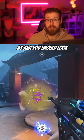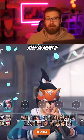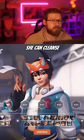And for support, you can pick Ana. As Ana, you should look for aggressive opportunities when Ramattra overextends and use your anti-nade on him while he's blocking. Keep in mind, if the enemy team has a Kiriko, she can cleanse the anti-nade.